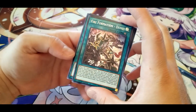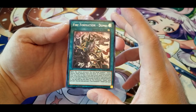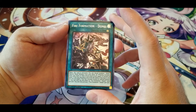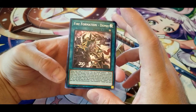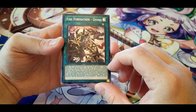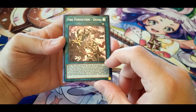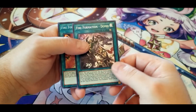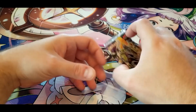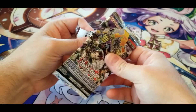Cardinal and Fire Formation — Domain: when this card is activated, you can ritual summon one Beast Warrior ritual monster from your hand by tributing monsters from your hand or field whose total levels equal or exceed its level. If this face-up card is sent from the spell and trap zone to the graveyard, you can target one Fire Fist monster from your graveyard and special summon it — once per turn. No Fire Fist ritual monsters that I've seen, but it doesn't specify Fire Fist, just Beast Warrior ritual, so having a blanket ritual card is pretty nice. The Arc Fiends are definitely Beast Warriors, guys.